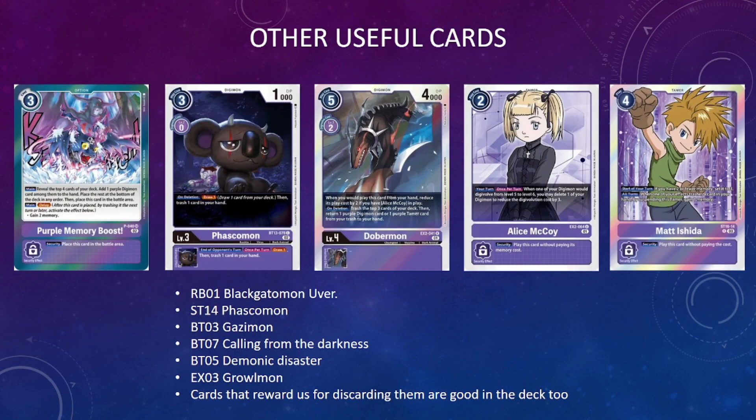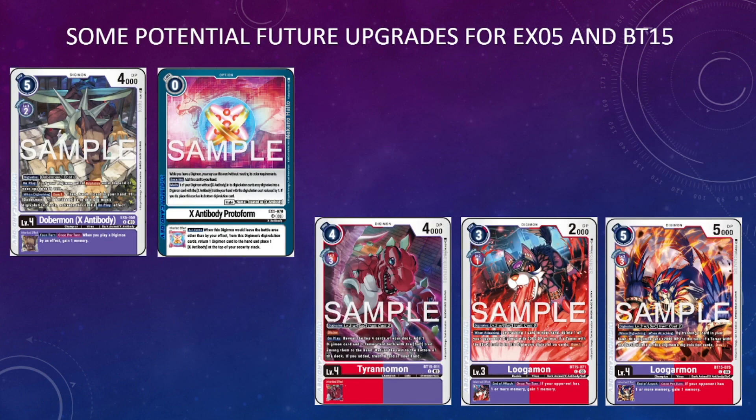The only other option is two copies of Missed Memory Boost, though this is a flex spot — you could run Purple Memory Boost instead. It's just another consistency tool to set up the trash, dig through the deck, and gain extra memory. There are other tech options to customize the deck, and it also has some legs with decent future support coming from sets following BT14.